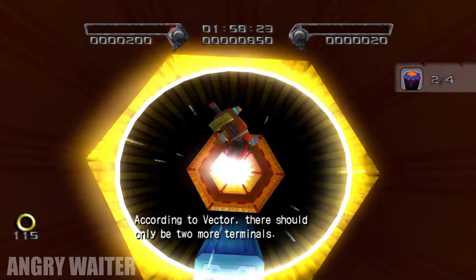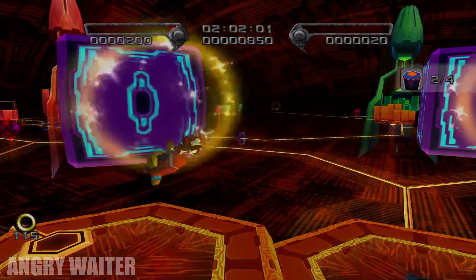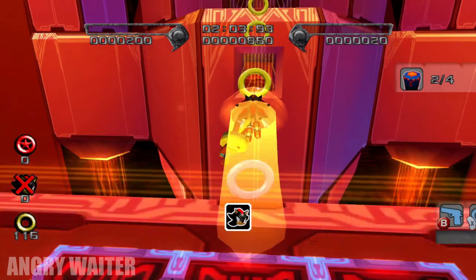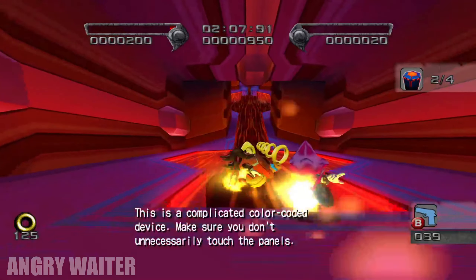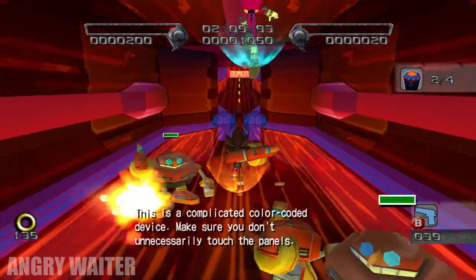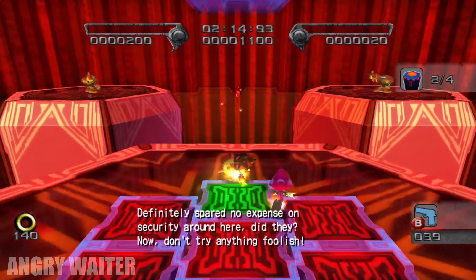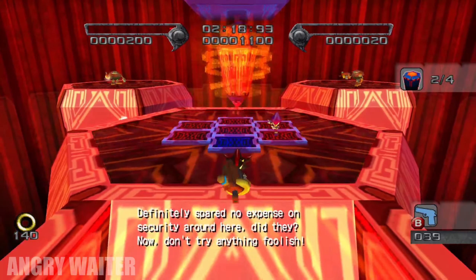Thanks for coming. According to Vector, there should be only two more terminals. This is a complicated color-coded device. Make sure you don't have the necessary parts of the device. Definitely spare more expense on security, but don't try anywhere.